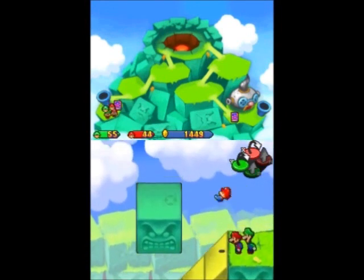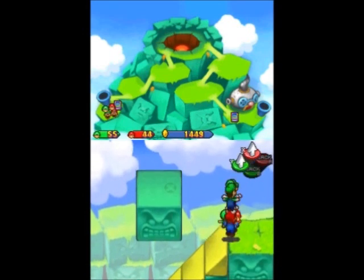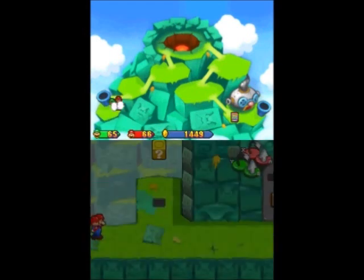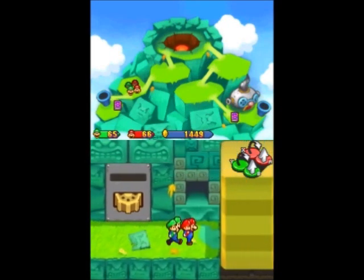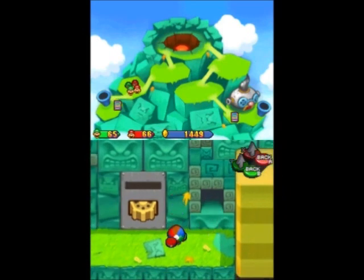There's a random floating thwomp — good thing he didn't smash down and kill us. He appears to be a fake one, but still, thwomps everywhere. My god. And there's a giant metallic Egad head on the right side of the map. I am super worried right now. What is going on?